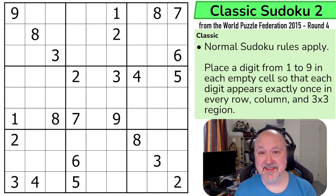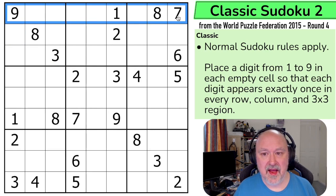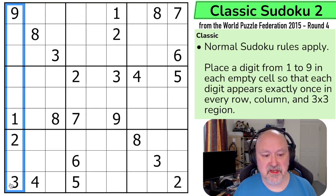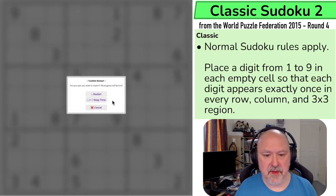Let's have a look at Classic Sudoku 2 from World Puzzle Federation Round 4. Normal Sudoku rules apply: in every box, every row, and every column, the digits 1 to 9 must be placed without repetition. I'll try to go through how the notation works again. If you're struggling, you can go to the earlier videos in Round 3 for a more detailed explanation. Let me restart my puzzle and timer — let's give this a shot.